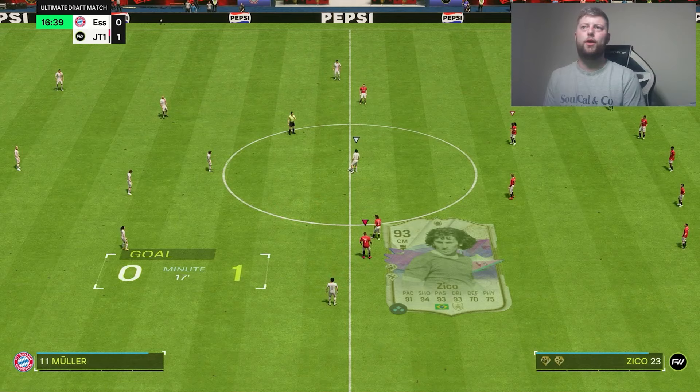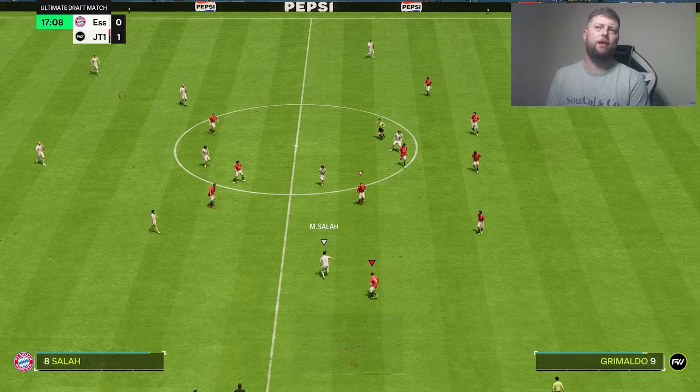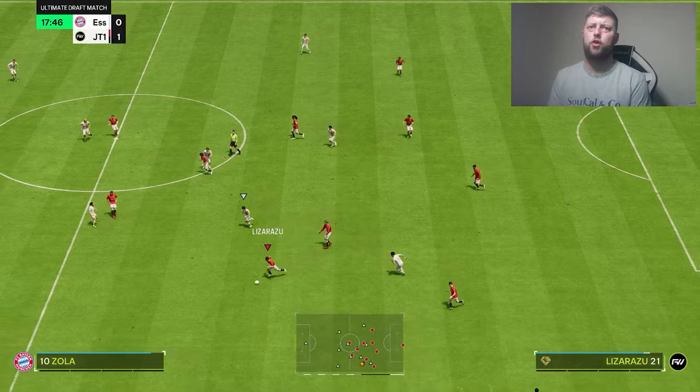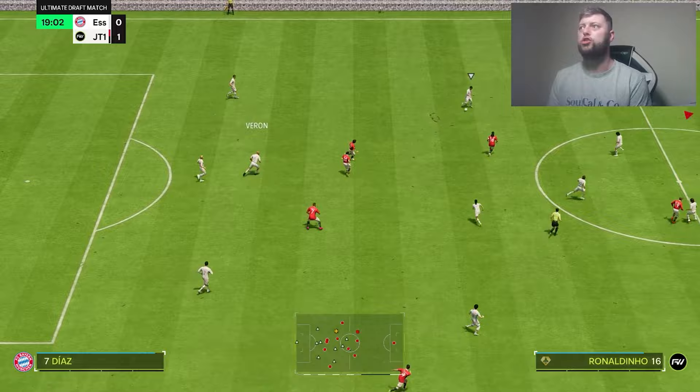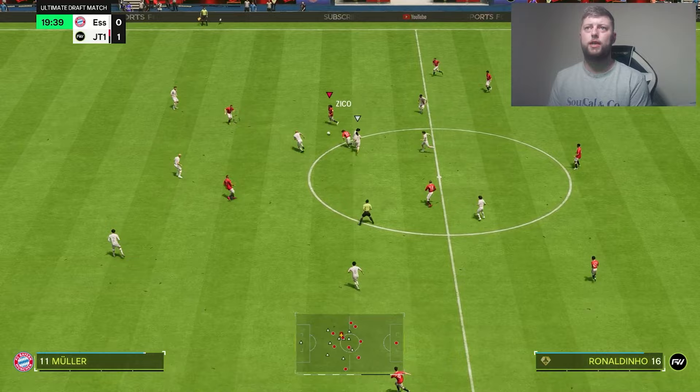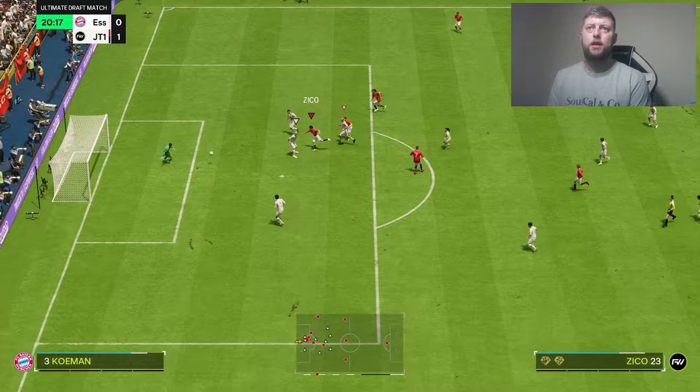Across — stunning! And that is where the five-star weak foot always comes in handy. I'm loving these Future Stars this week — Team Two has been a great addition, some absolutely insane ones to try and get, from the likes of Arman Zidane and Zico himself. Even the slightly cheaper ones — the two-million Beckham is a beautiful upgrade, he is just monstrous as well.